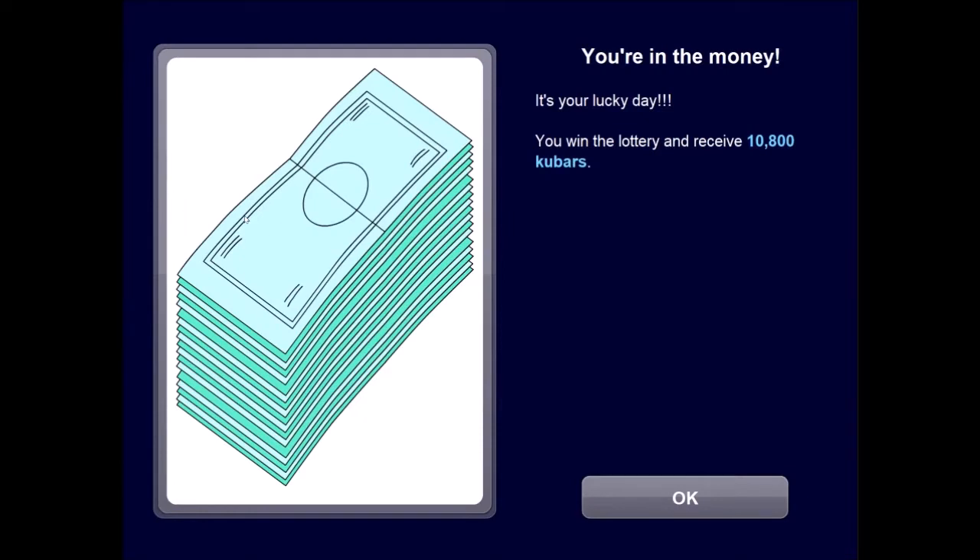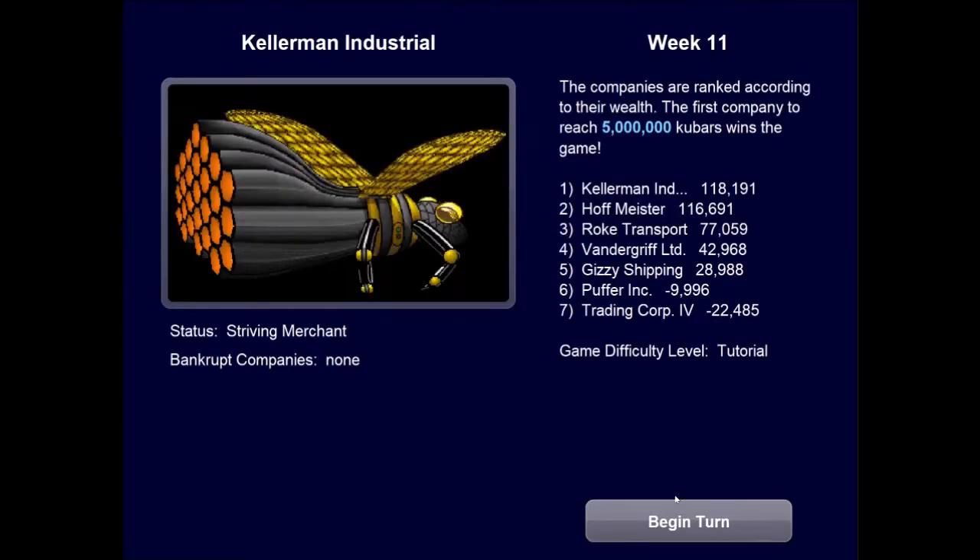It's your lucky day — you win the lottery and receive 10,800 Q-bars. Must have been a scratch-off ticket — nice, but not a whole lot in the grand scheme of things. Look who's in number one! Suck it, Hoffmeister! We're a Striving Merchant. Back to the capital of Kukubia we go, and we're going to add a new feature: this turn, we're adding crew. Since you added crew to the game, you must pay your ship's crew a salary.